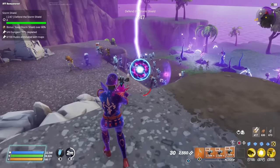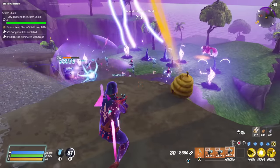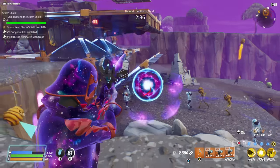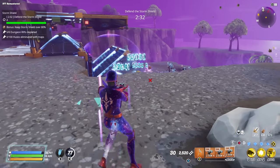I can't help it — we've got to send one in. It's just too strong a weapon! This is where they're congregating, and that's where I pop a little Plasmatic Discharger shot.